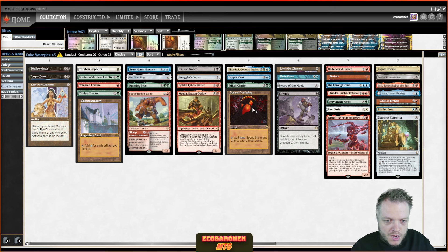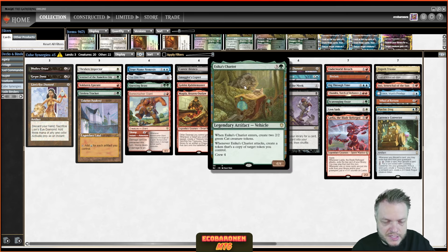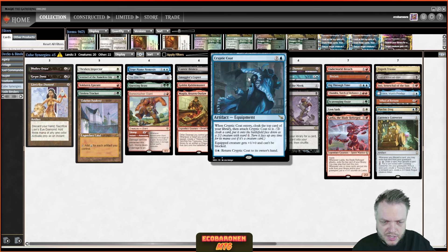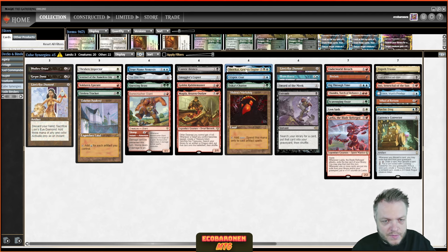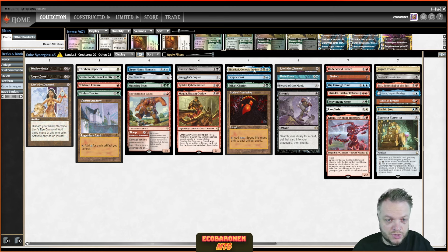Up next is Mishra's Workshop. Similar to the Academy topic — everybody knows you can power out the One Ring, Coveted Jewel, Myr Battlesphere, etc. But I want to highlight less obvious ones. Zikka's Chariot is often just a haymaker planeswalker-type card, but you can power it out with Workshop — playing it turn two off a Workshop is borderline disgusting. Cryptic Coat gets a small discount and is a decent card if you're already in blue. Shorikai is a card I'll play in most blue-white decks regardless of artifact synergies, but it's also something you can accelerate out with Workshop, which isn't intuitive just looking at the casting cost.